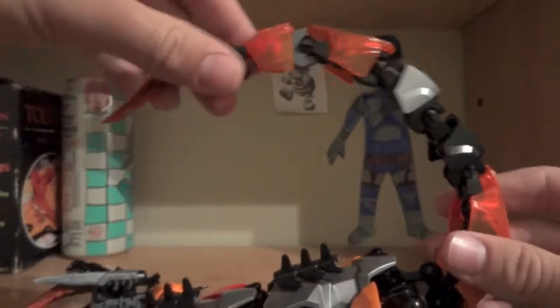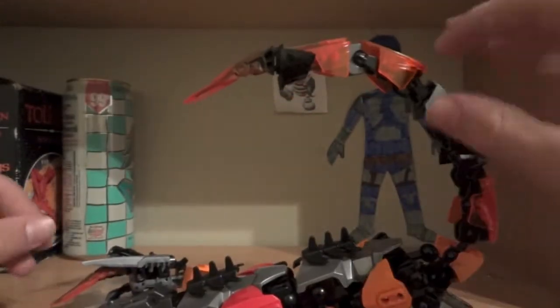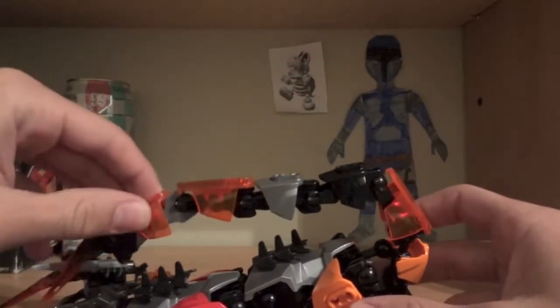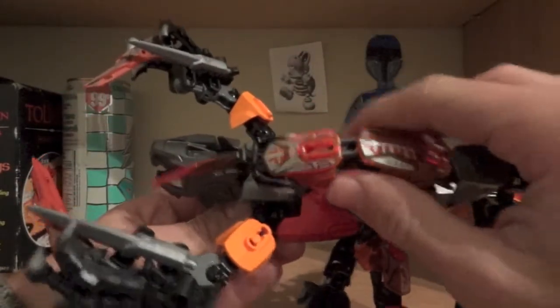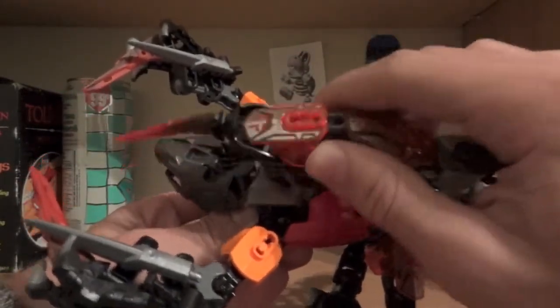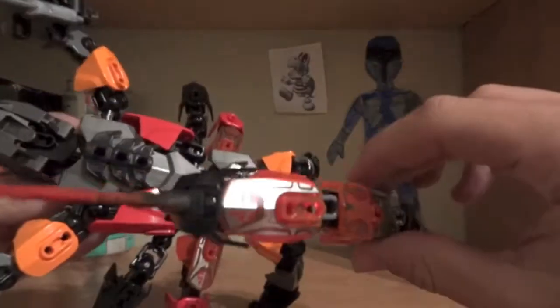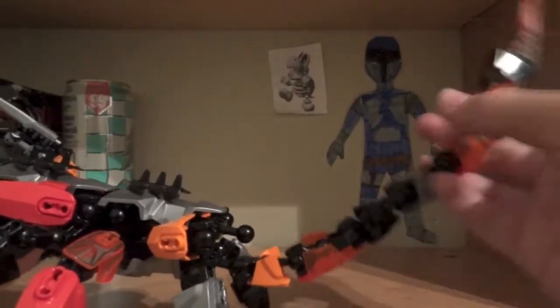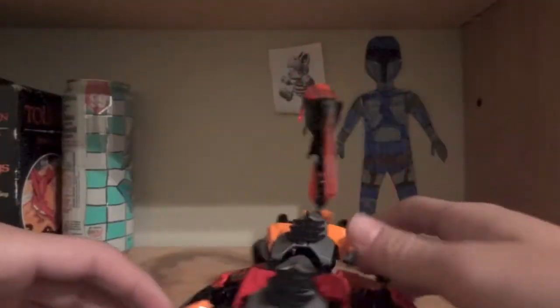Tail. I think most guys, they make the tail too long and they can't do anything with it, but this one can actually reach past his face. It can attack in front of him, obviously to the side, and back — it's a really long tail. The bad thing is I didn't use any pieces on the inside, but at least it can curl nicely, and with the spike here it looks really good.